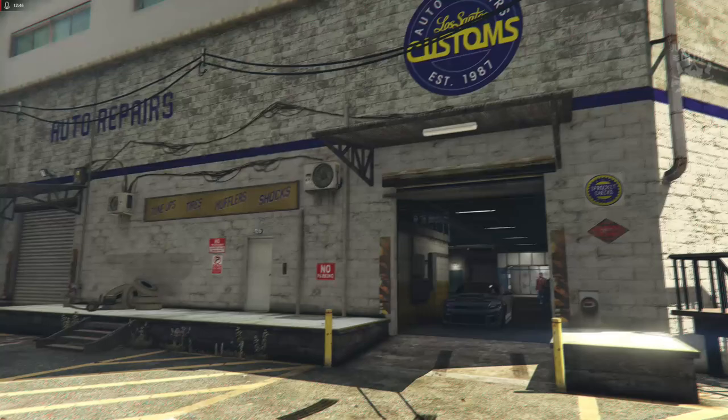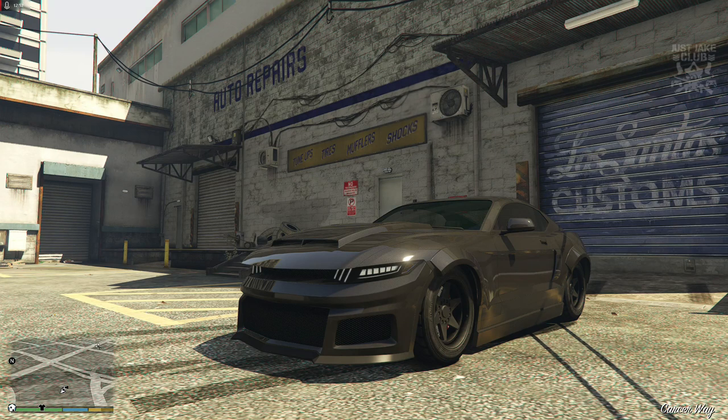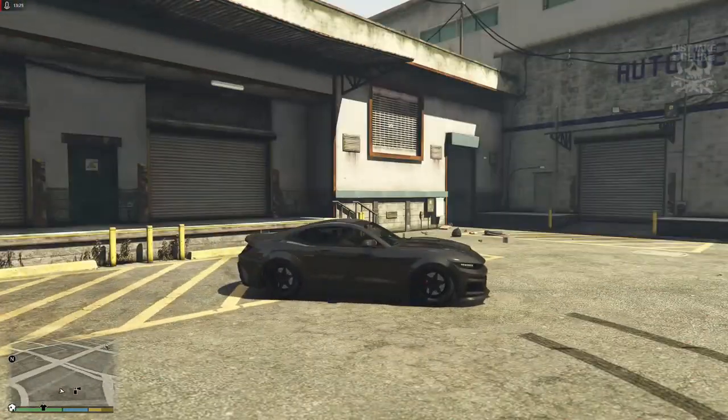So there you have it — Dom's Dodge Charger Hellcat from F9, aka Fast and Furious 9. Thanks again to Saul for requesting this build — it's much appreciated. It's one of those vehicles I wouldn't have really thought of doing until the movie was released. Like I said, this car is kind of like a mashup of a Mustang and a Charger, and it actually looks really, really cool. The front doesn't look too far away from a Hellcat either. The only massive downfall is that we can't get that double racing stripe — but other than that, everything else looks pretty much spot on.